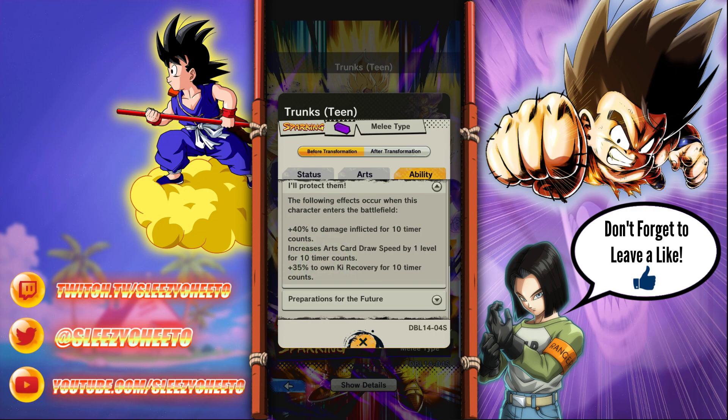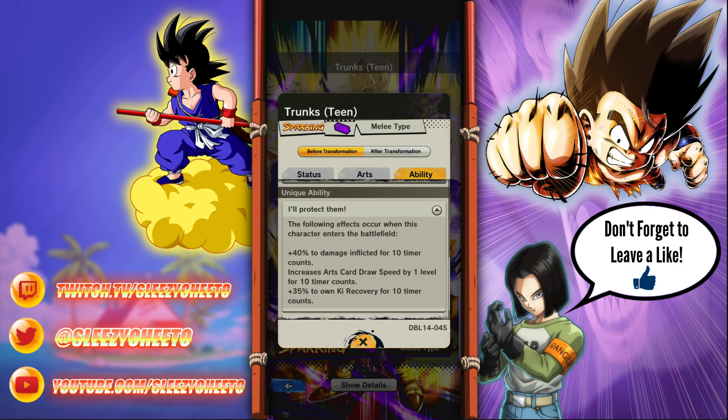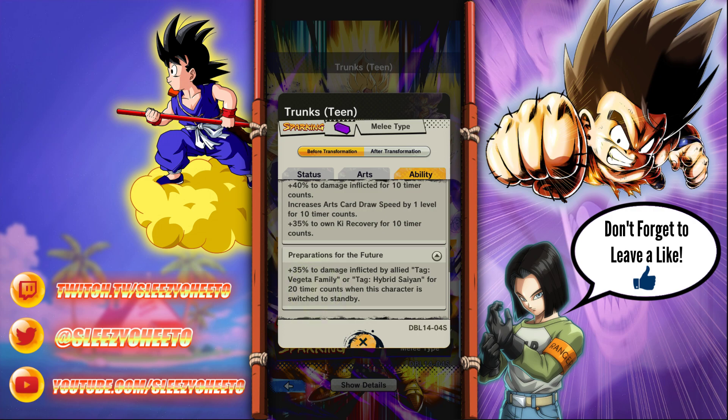So that's a good switch-in ability - I like that. Preparation of Future: plus 35% damage inflicted by ally tag Vegeta family or Hybrid Saiyans for 20 timer counts when he switches out. So he's a buff for the Vegeta family and for Hybrid Saiyans. He would go good on the Super Saiyan team.